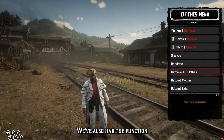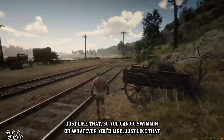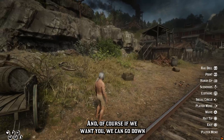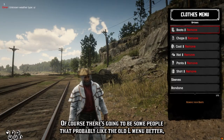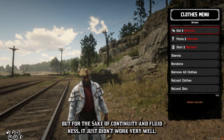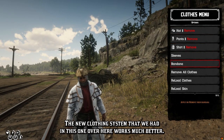We've also added the function to remove all clothes. This should take all your clothes off so you can go swimming or whatever you'd like, without having to cycle through them at all. Of course, we can go down and just put them all back on. There will be some people that probably like the old L menu better, but for the sake of continuity and fluidness, it just didn't work very well with the new clothing system we had, and this one works much better.